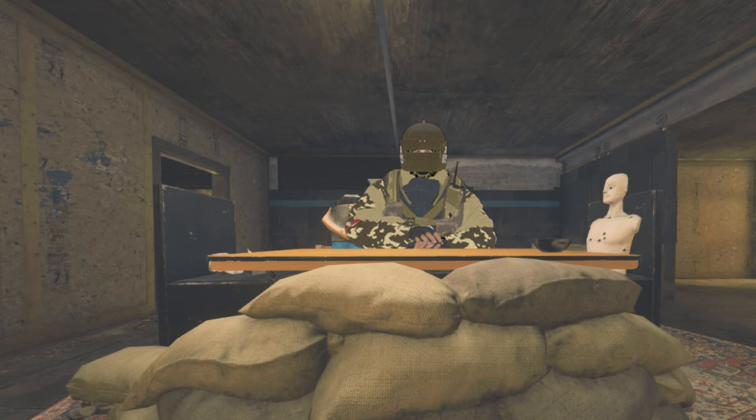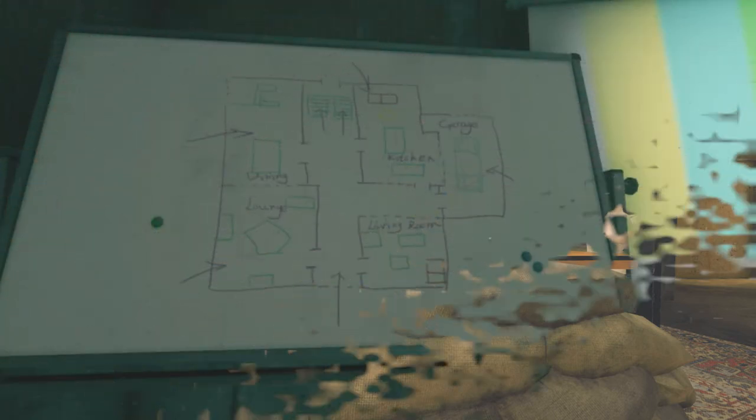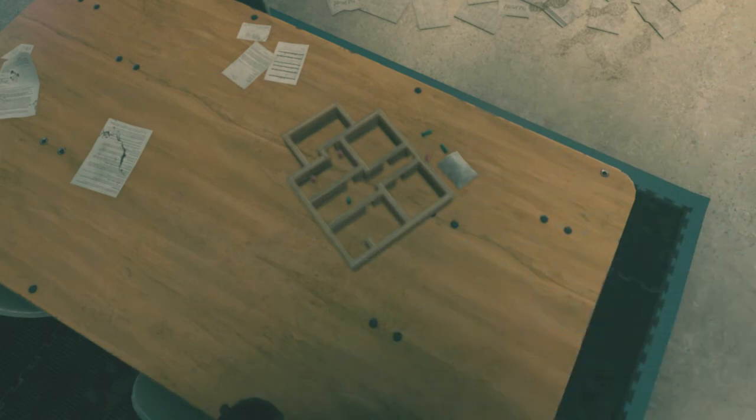Moving on to Easter eggs — this map is a little bit light on them. In the planning room there is a whiteboard that has the main floor laid out, as well as a small model of the main floor on the table. This is probably used by the soldiers to plan the raids during training.